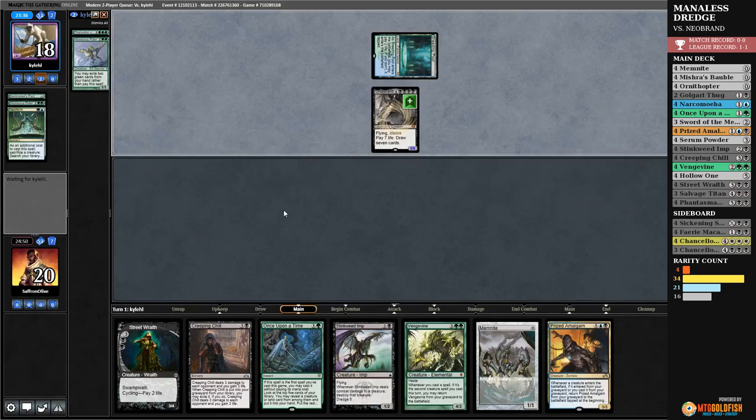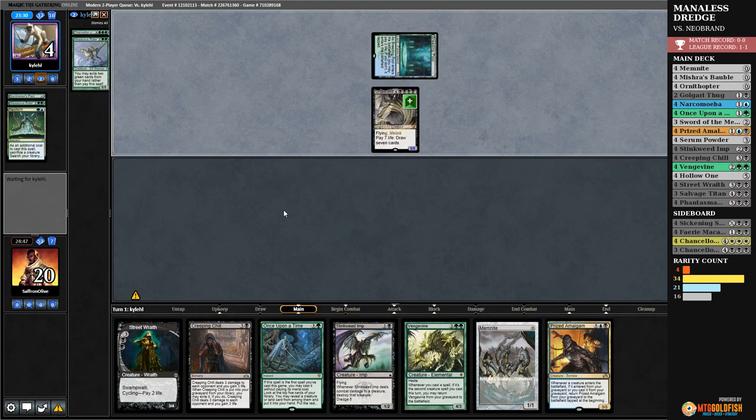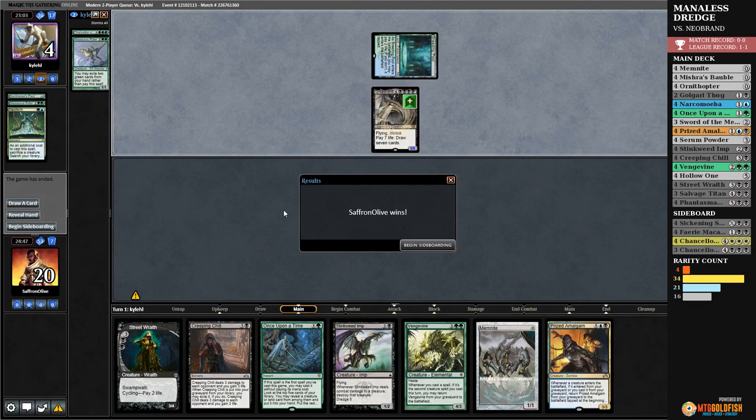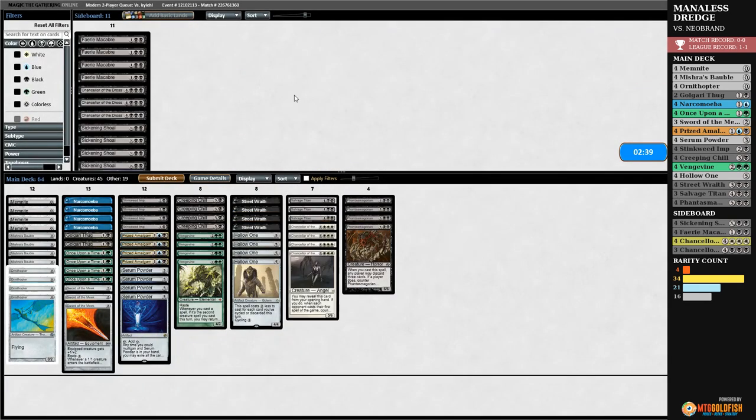There are not too many legitimate turn-one-win decks and the one our opponent is playing is one of them. I believe this is just over — we're going to untap and discard to hand size. We're unfair but in a really janky way. Our opponent is unfair in an 'I win the game right now' sort of way. But wait — opponent fizzled! Good thing we didn't scoop. Opponent didn't even get to see what was in our hand. Score one for Manaless Dredge!